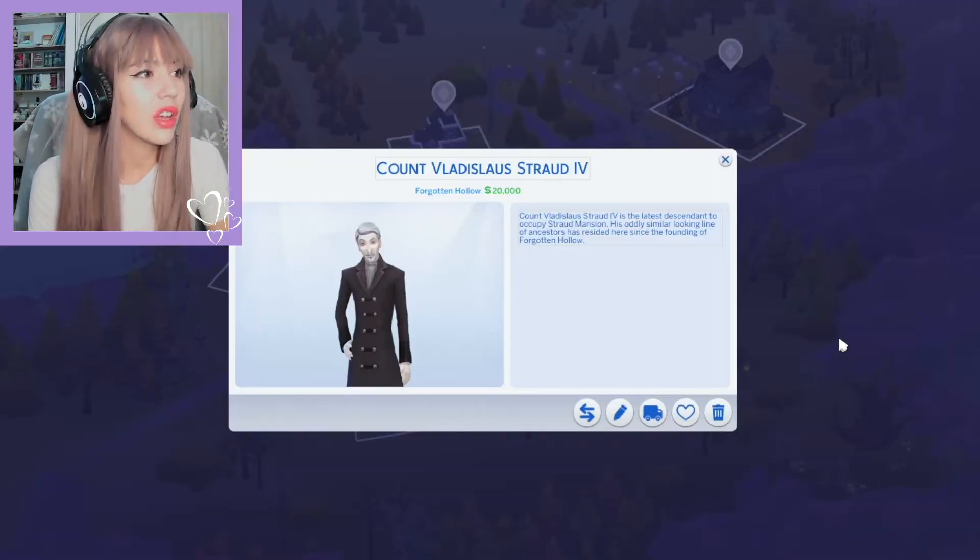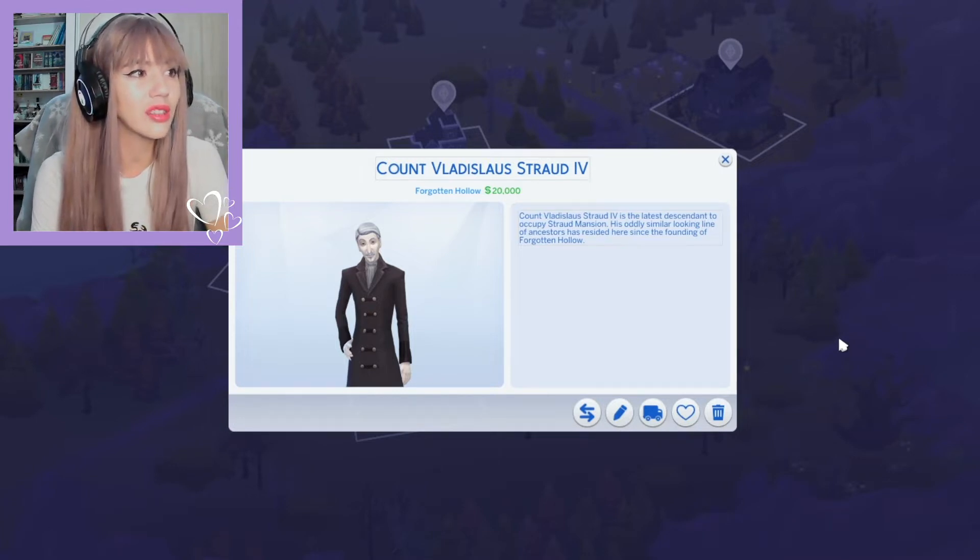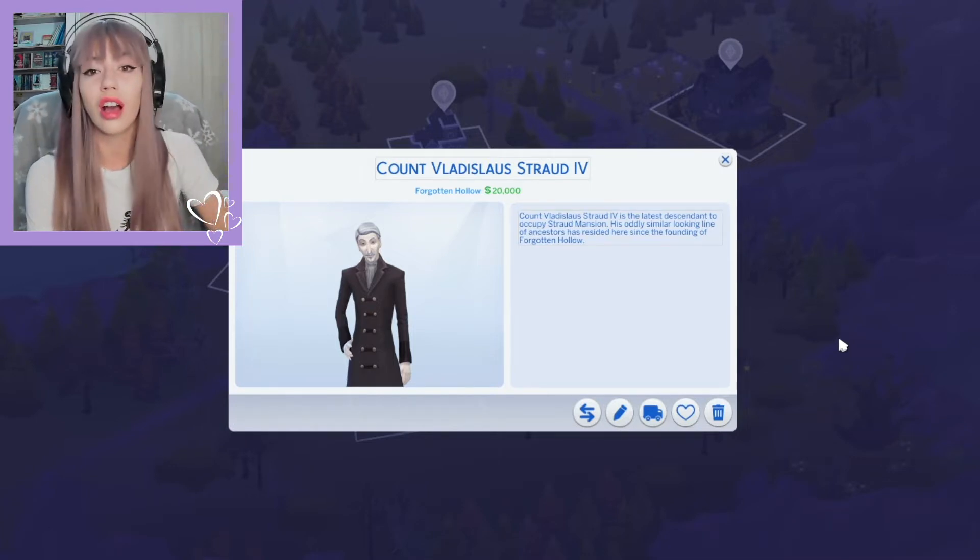Count Vladislav Strahd IV is the latest descendant to occupy Strahd Mansion. His oddly similar-looking line of ancestors has resided here since the founding of Forgotten Hollow.